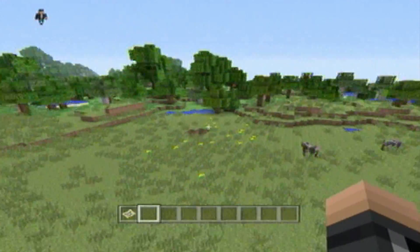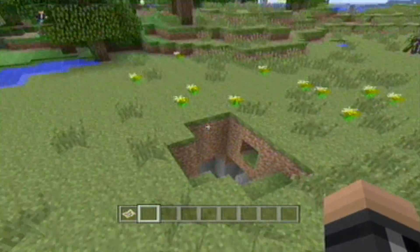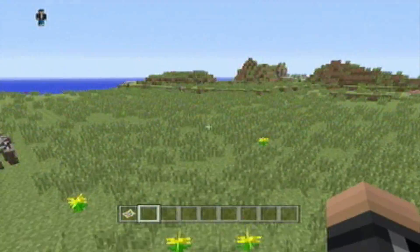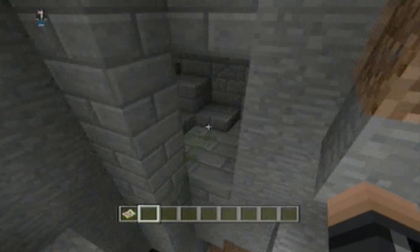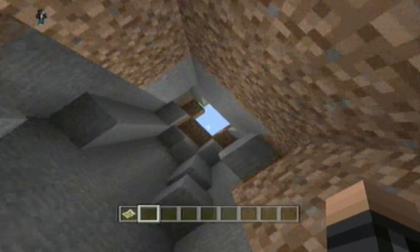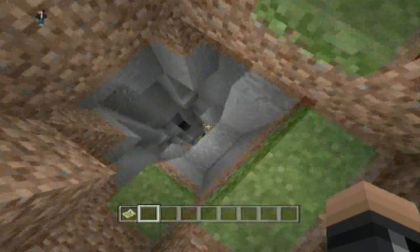So I'm flying around, and I always look at every single cave and hole and stuff I see. I'm really happy that I looked in this one, because I spawned right there where I just was, and I came down here, and boom. This is a stronghold, and it is visible from the surface because of this hole, and it's amazing. It's like the perfect location.